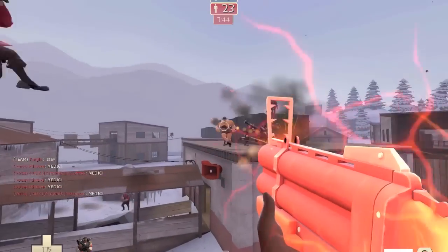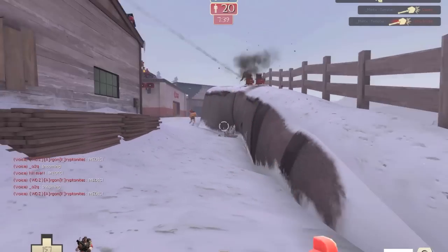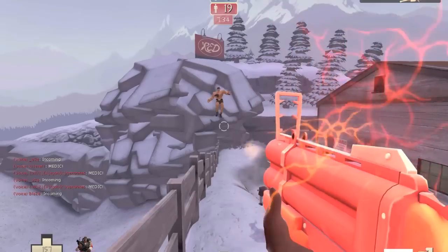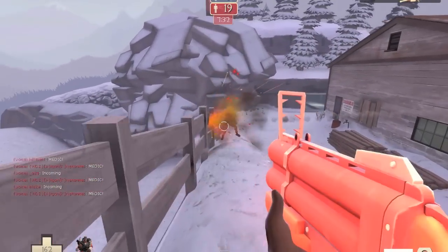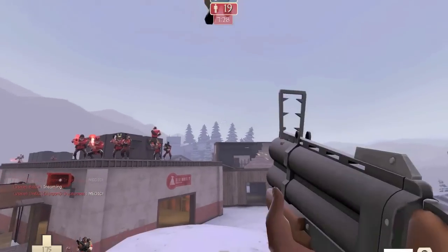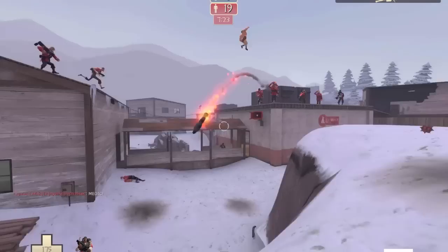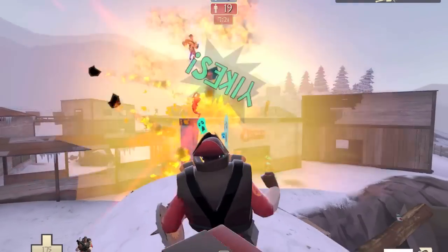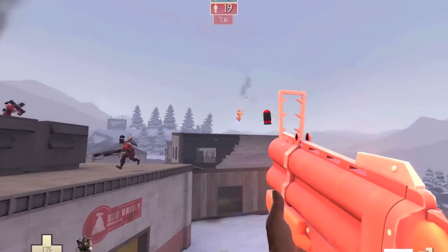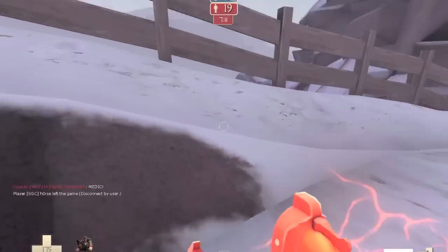I know I've posted a Saxton Hill video already, but I haven't posted a Saxton Hill video of me fighting Saxton Hill, so this technically counts as a different sort of video. Right here me and my teammates are just trying to deal damage to him. We just have to deal damage to Saxton Hill, and that big giant explosion you saw earlier was made by a soldier — it's one of the many perks in the Saxton Hill mod.